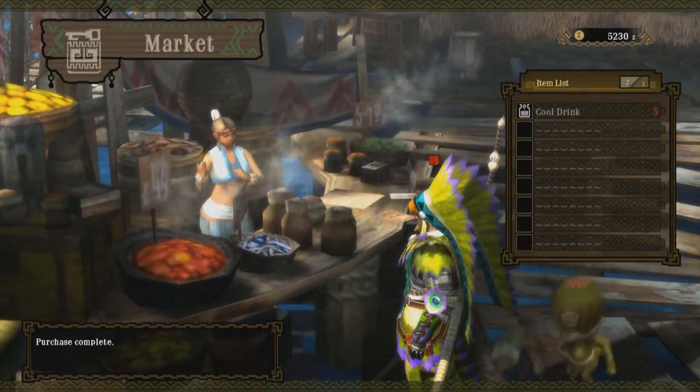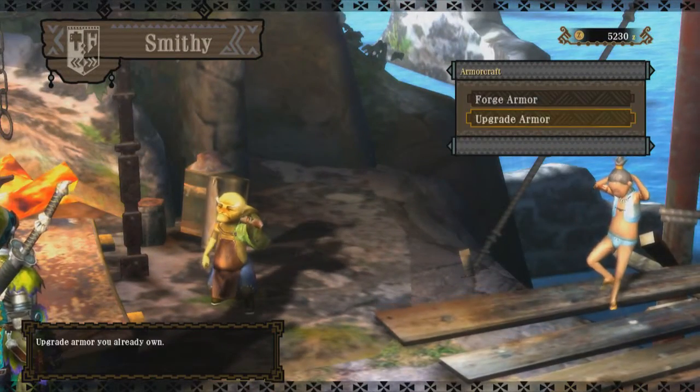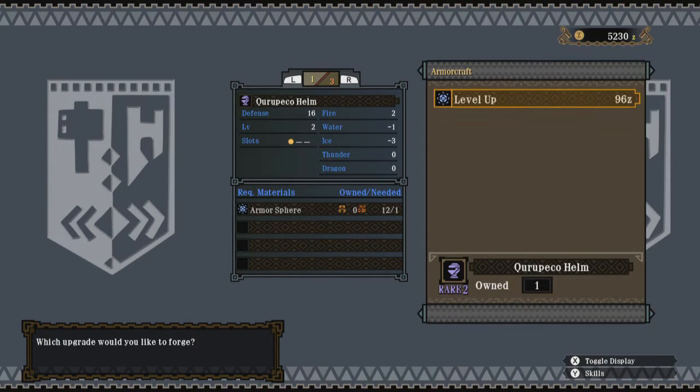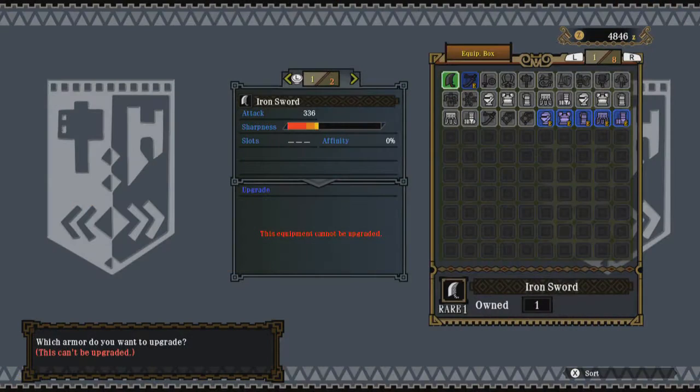You need to have armor spheres in order to upgrade said armor. Also — memo — bring some cool drinks, it's going to be hot. It works just the same as upgrading swords, however you just need some money and armor spheres. I want to be able to take as many blows as I can against this guy because he is quite strong, and even though I'm off to a good start already, I'm not so strong.